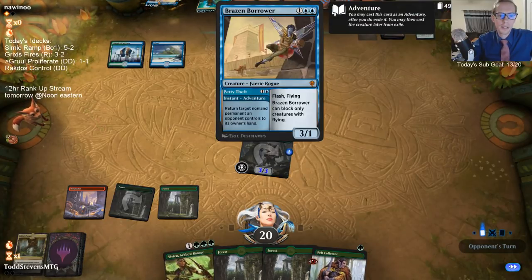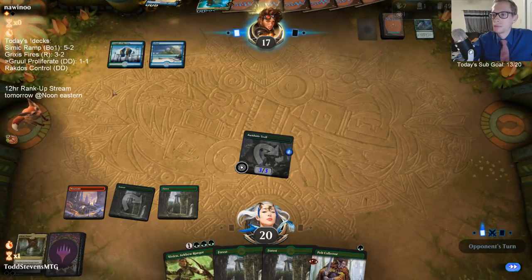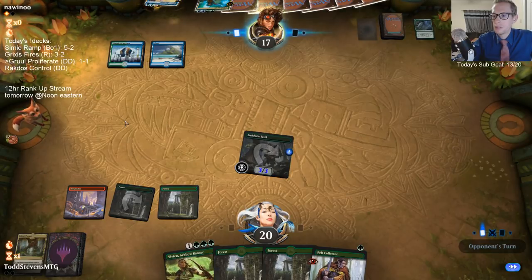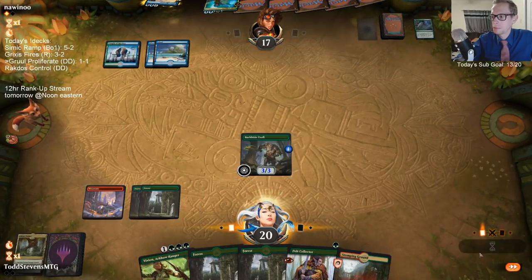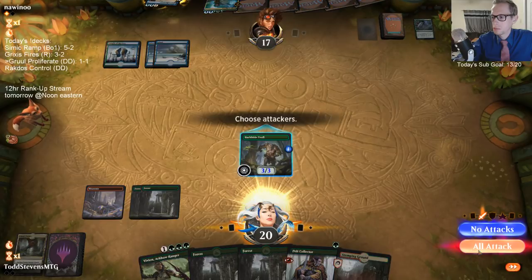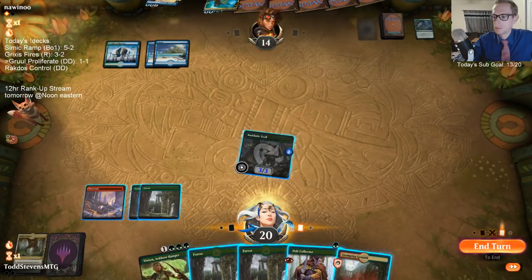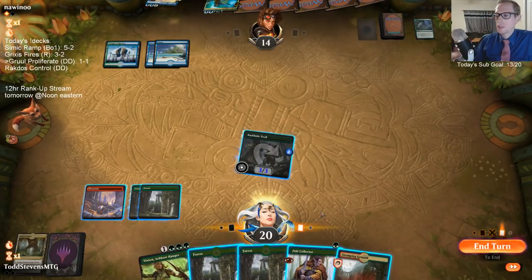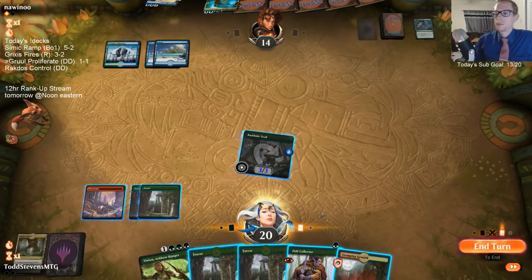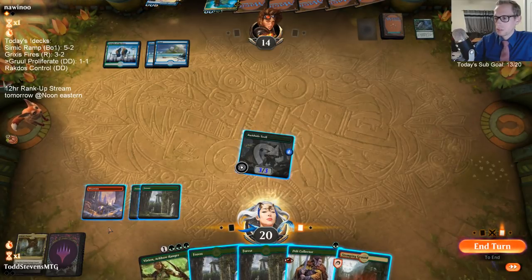I'd probably be Green-White Company in Modern. Three draw steps, three lands - even though we boarded out a land and we fetched, we're still three for three on lands. Hypnotic Sprite - that's too expensive for the counterspell adventure. Green-white value town.